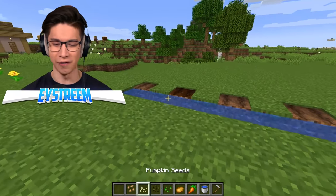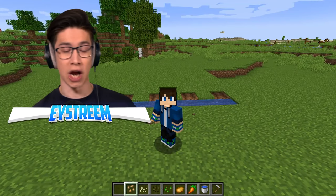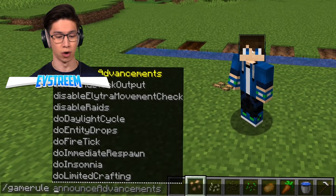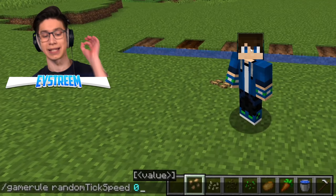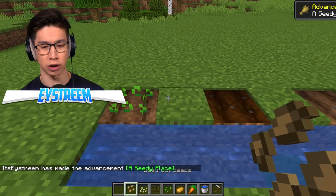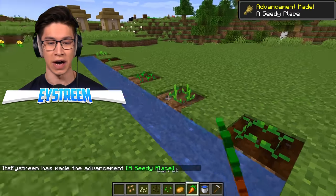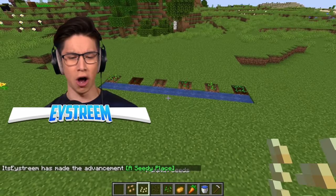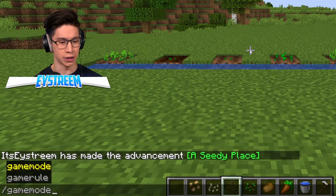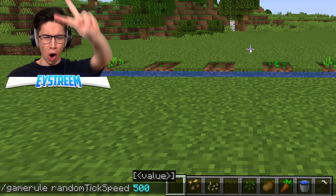Wait a minute, we have a problem. If I start planting these seeds, whatever I plant first is going to have a head start. In the video they turned tick speed down to zero — we can do the same thing. Slash gamerule randomTickSpeed zero means plants won't grow at all, so let's do that first. Now we'll place down beetroot, then pumpkin, melon seeds, wheat seeds, potato, and finally carrot. All our seeds are set up. It's time to get this race going — slash gamerule randomTickSpeed 500. Are you guys ready? Three, two, one — grow!